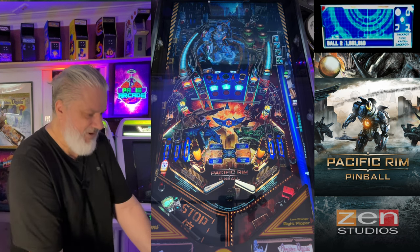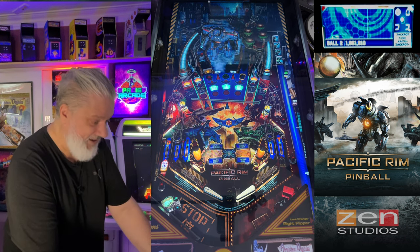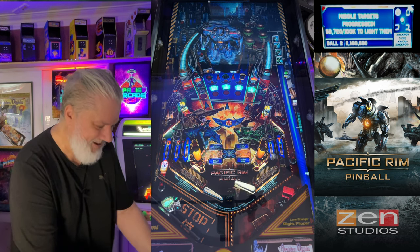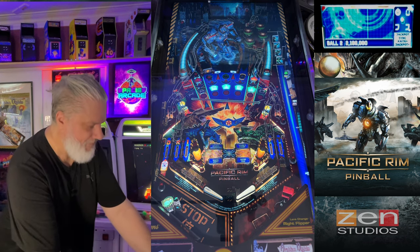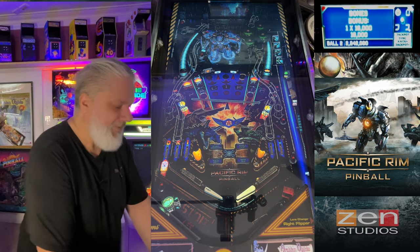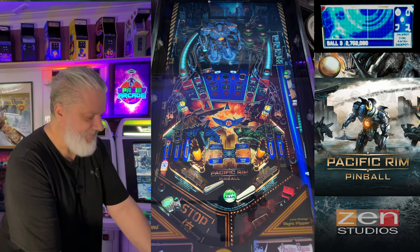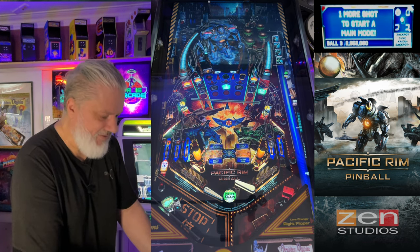That'll be sorted out once we get all the DOF links going across all these tables - I'll be able to get all my flashing outside lights going, that'll be pretty awesome. Very unique sound there on the bumpers. I don't know what the correct strength is to get that skill shot that knocks down those cards on the right hand side.